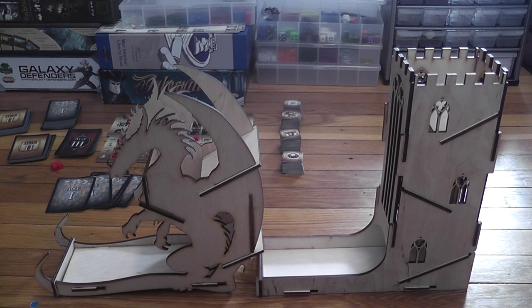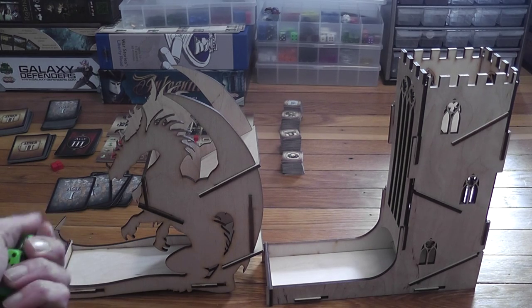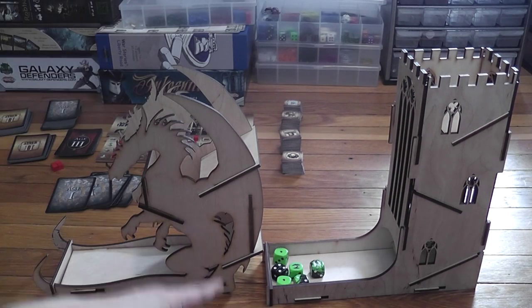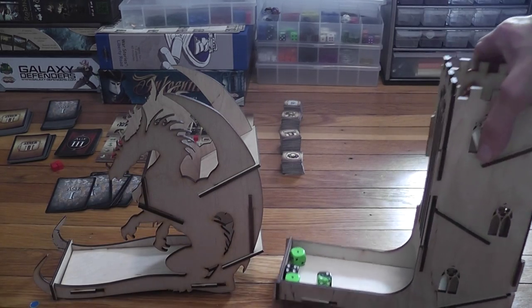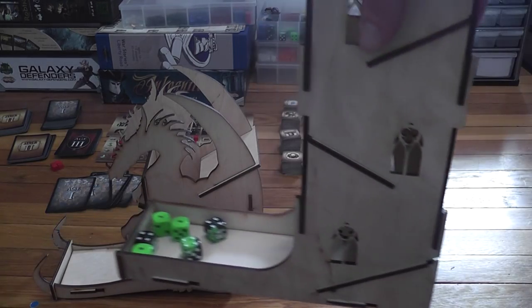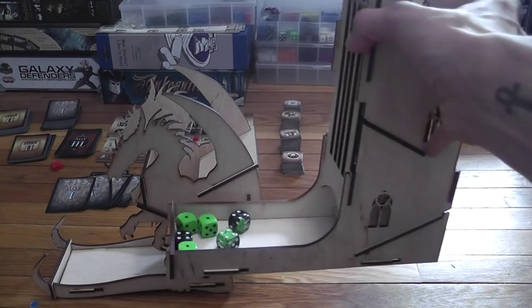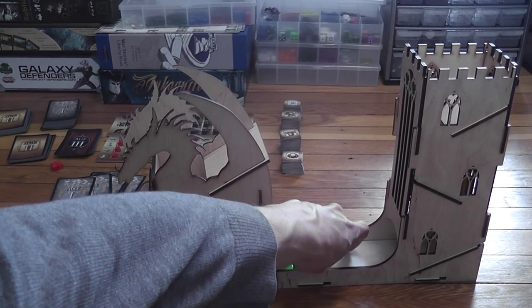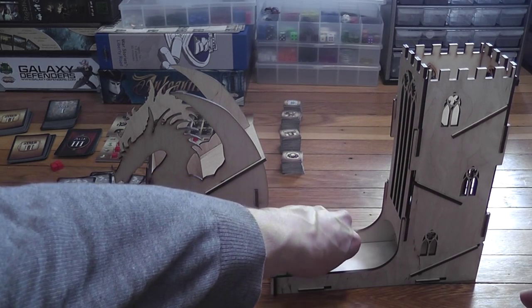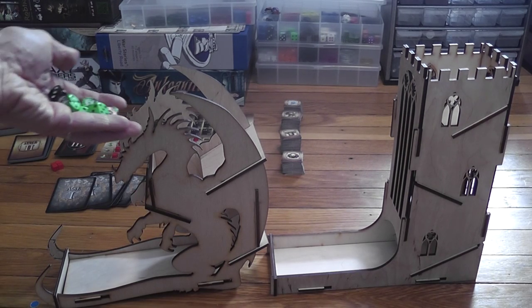They also have long trays with a bottom, which means that once you roll the dice they are easy to recover, and you can also move the tower around the table with the dice in it — useful if you only have one tower for a couple of people passing it around. They look just gorgeous, and their big size is part of the overall aesthetic appeal. Let me show you how the dragon works: you feed the dice to the dragon and the dragon poops them out.